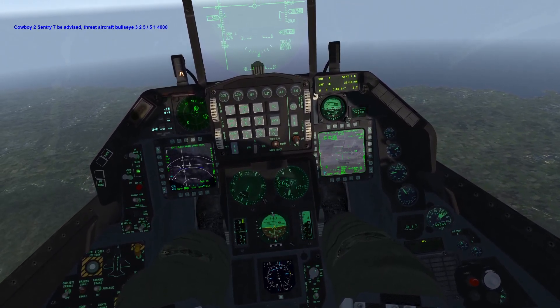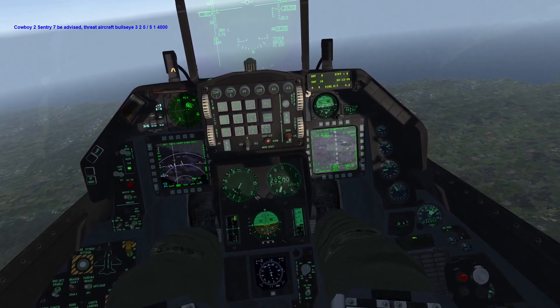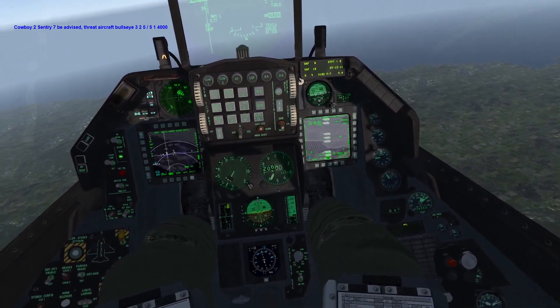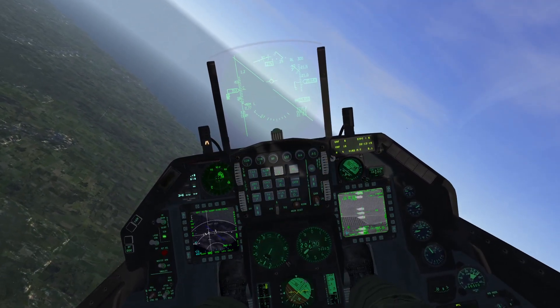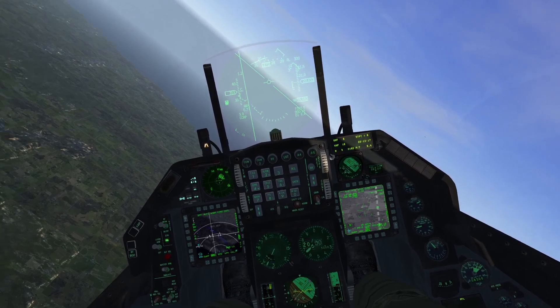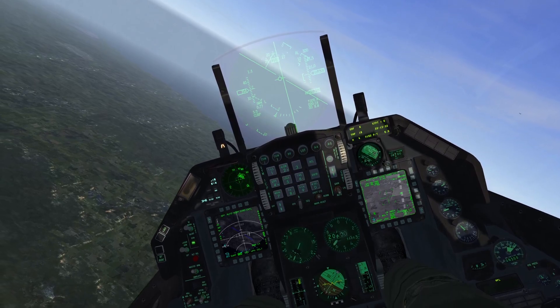Cowboy 2, Sentry 7th, be advised dread aircraft Bullseye 3-2-5, 3-5, 14,000. Hey Plasma 3, Jekyll 6-1, we're retrograding 1-8-0. We have some flankers coming in to the north.